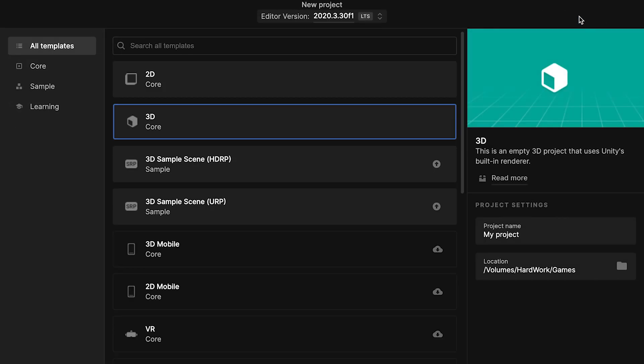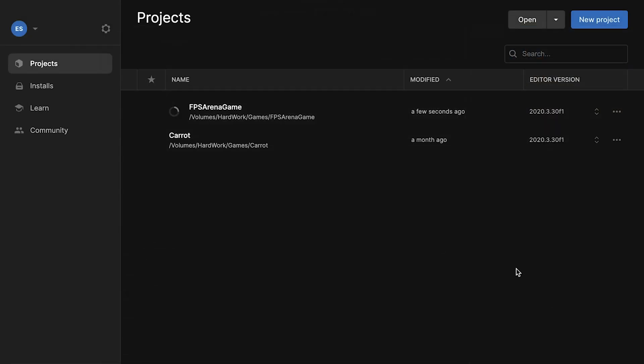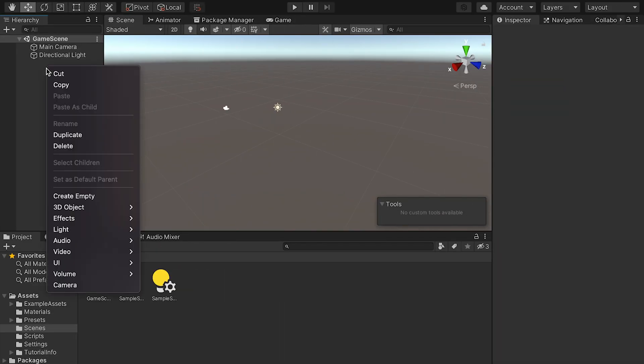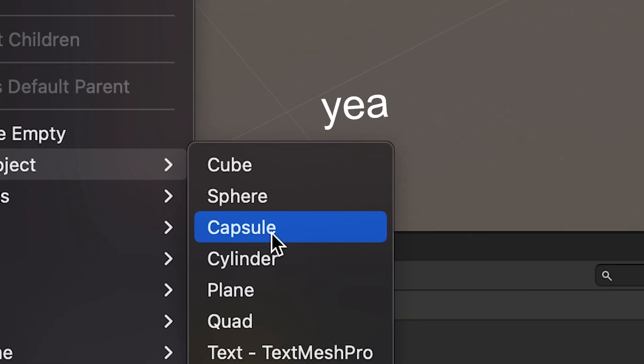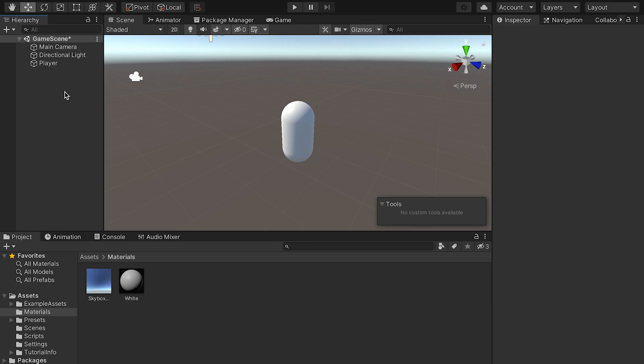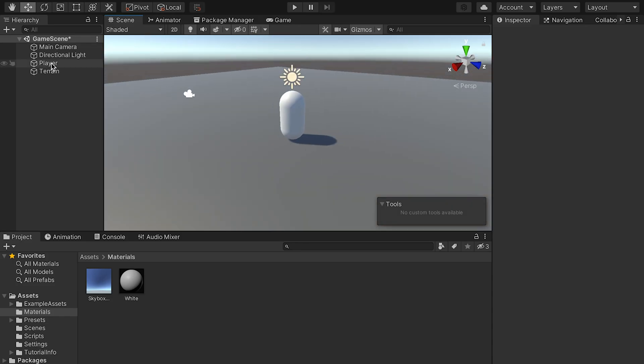After that little introduction, let's start this adventure in Unity by creating a new 3D URP project. After loading the project I open an empty scene and I create — try to guess — a bean! And then also a little ground.